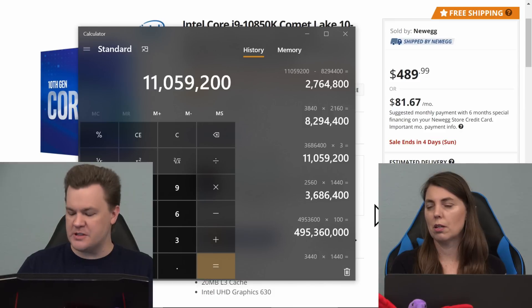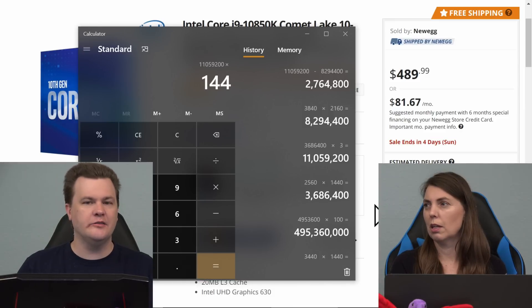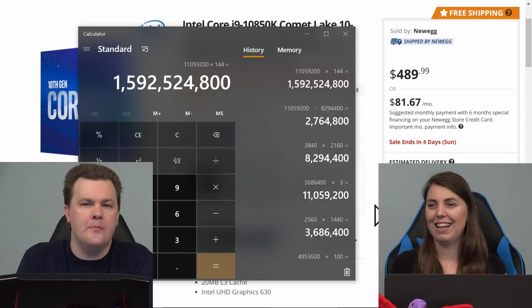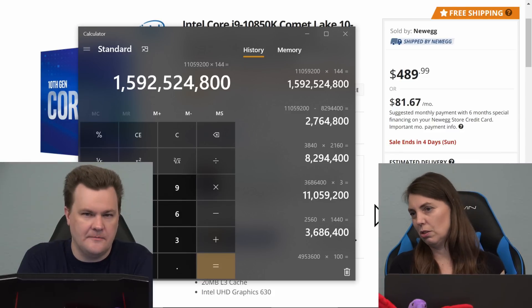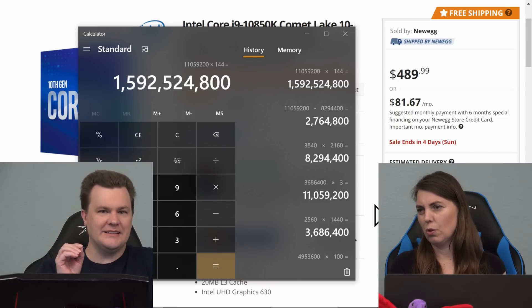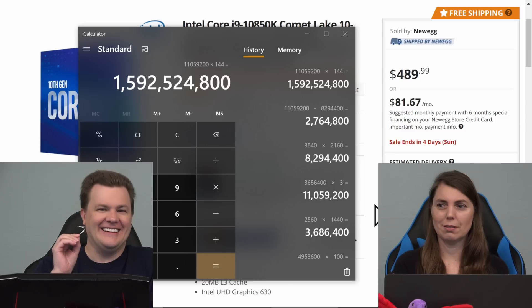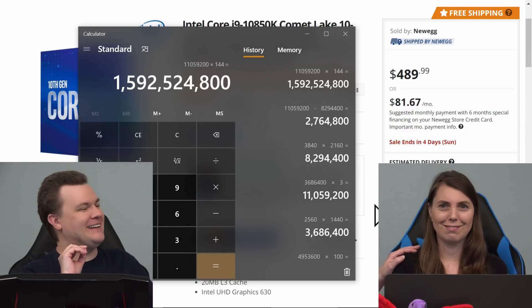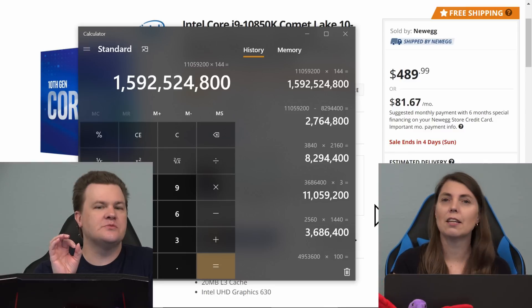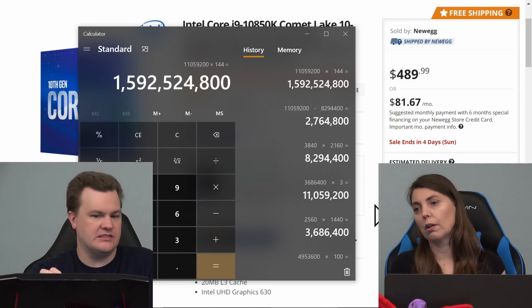To put that into perspective, at 144Hz that is 1.6 billion pixels per second. You are correct — billion, not trillion. 4K at 60Hz is roughly 500 million pixels per second. This triple 1440p 144Hz setup is about three times 4K.